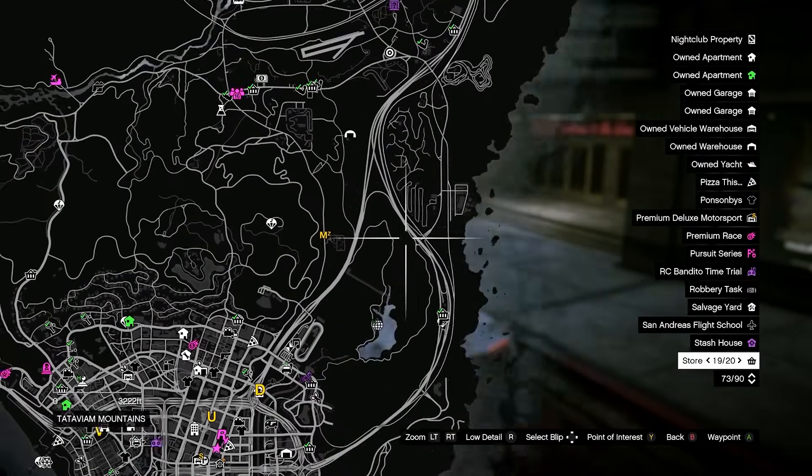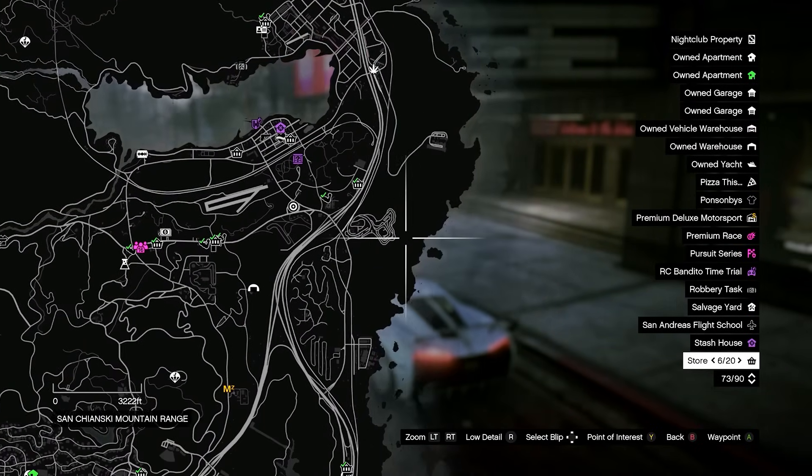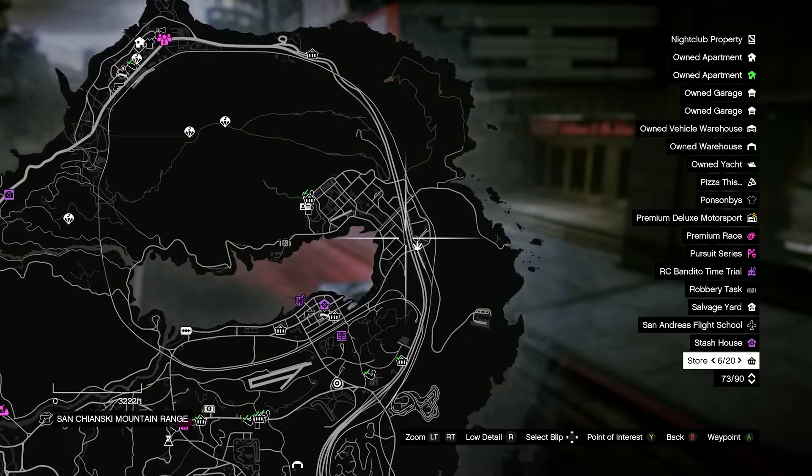For the possessed mountain lions, they'll spawn on the right side of the map — just over here, a bit further up around here, and even further up in the mountain ranges at the top right of the map.